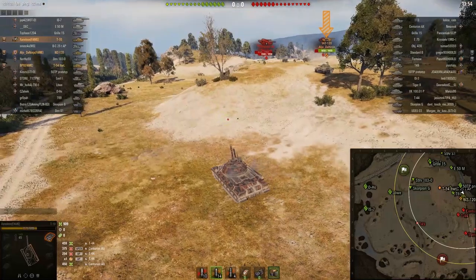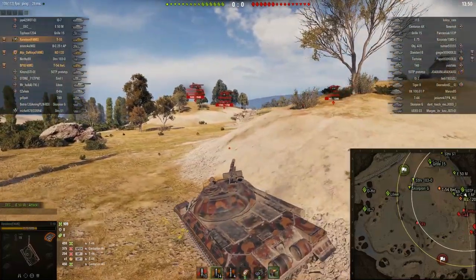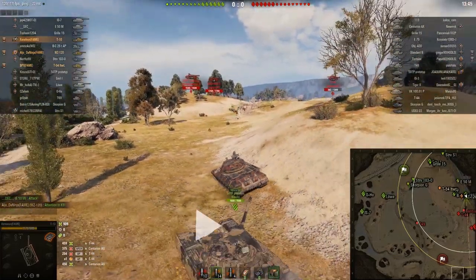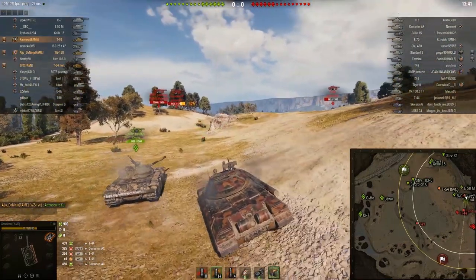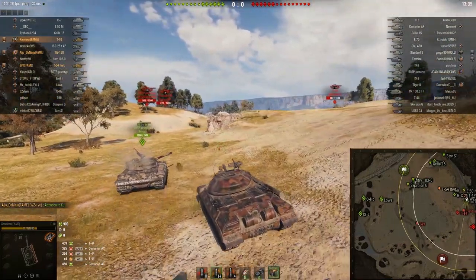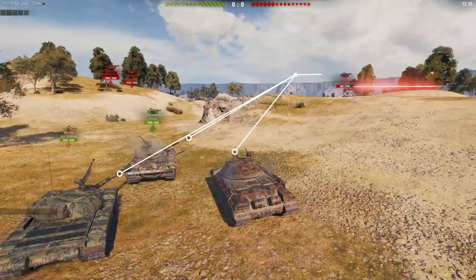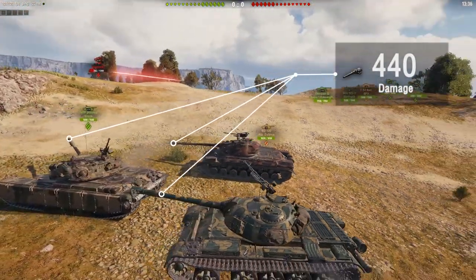With Aljo on the high ground, we explore the lower part to see if we can get some easy shots on the Centurion Action X. We don't know what's behind him, but the 50TP decides to push. If the Centurion is alone, he's going to die right here, right now — with three tanks and 400 alpha each, this 1500 HP Centurion is going to be sent to the garage.